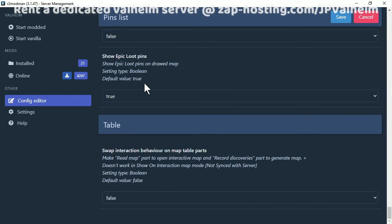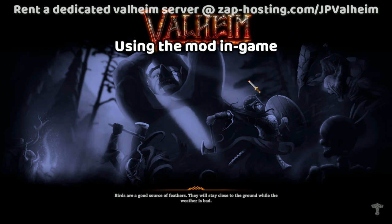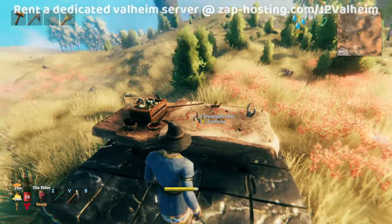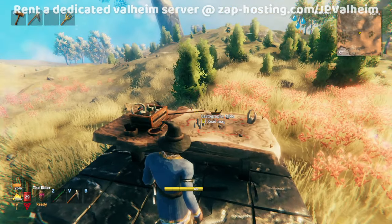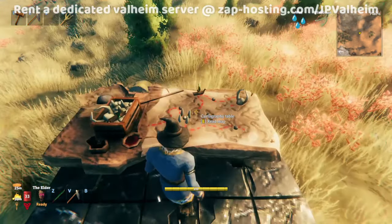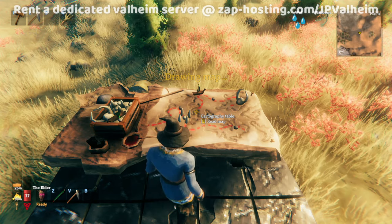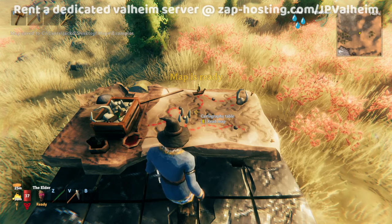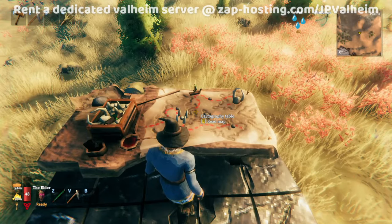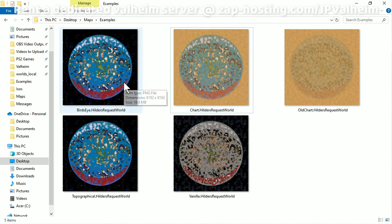Whenever you've set everything as you wish, go to start modded to launch Valheim. This mod focuses specifically on the cartography table, so in order to access the functionality, you have to build one of these. In normal Valheim, the cartography table is used to share your map progress with other players. What the mod does is make a trigger — as soon as you press read map, you're going to trigger a drawing of the full map, and it will draw the map in its entirety. You'll get some confirmation messages, and eventually the map will be saved. All you have to do is navigate to the folder that you specified in the settings earlier, and then you can get your full map of the world.